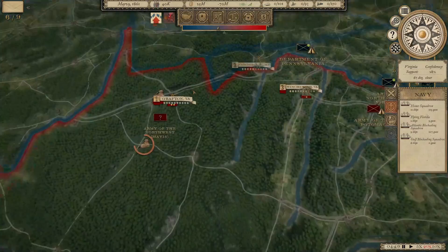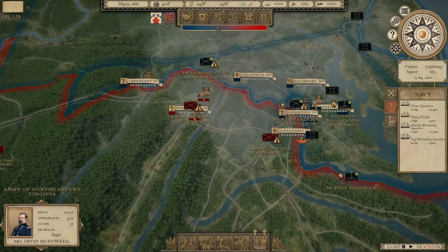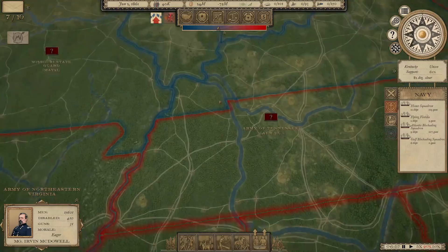You've got to remember, once the Battle of Bull Run takes place — July 21st of 1861 — for the most part there's not really any major movement by armies until the spring of '62. It's the only real major battle fought in the East. The first major battle in the West is when Grant moves on Fort Donelson in February of 1862.